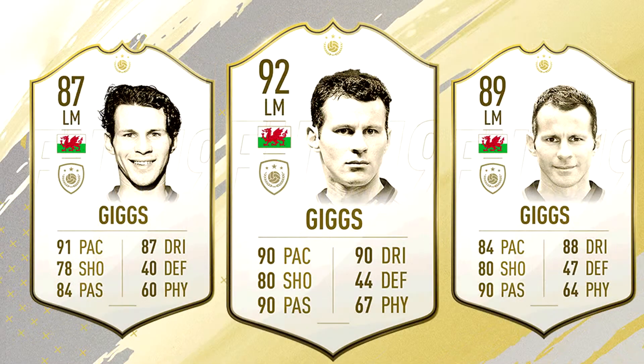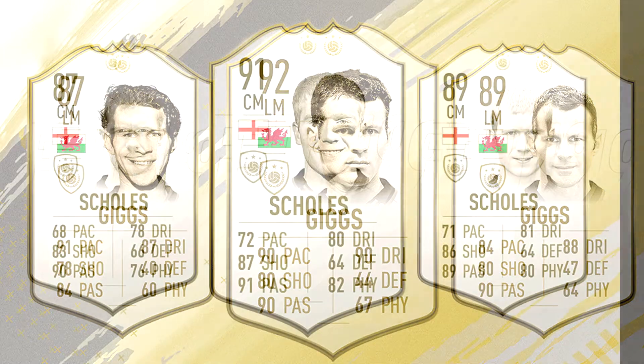We have Ryan Giggs, left mid from Wales and former Manchester United legend. Manchester United fans are having a blast with the icons reveal — so many of their former great players have been added to FIFA 19 icons this year. Ryan Giggs has three variants: 87, 89, and 92 rated, all in the left mid position. The pace, shooting, passing, and dribbling stats are good enough for that position, and I think a lot of players will end up using him in their team.